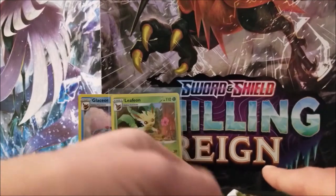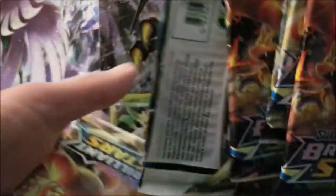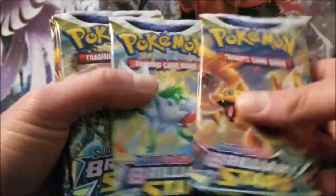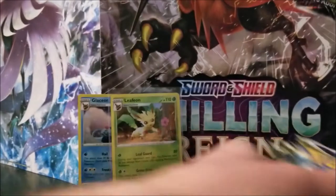Now we're going to get on to the booster packs. So I have six packs here. On the pack arts we got Charizard, Shaymin, Arceus, and there's a third one — I can't remember who it was. I think it was Whimsicott. So I'm going to get started, starting off with Charizard.